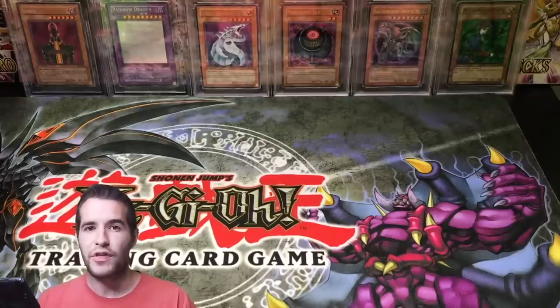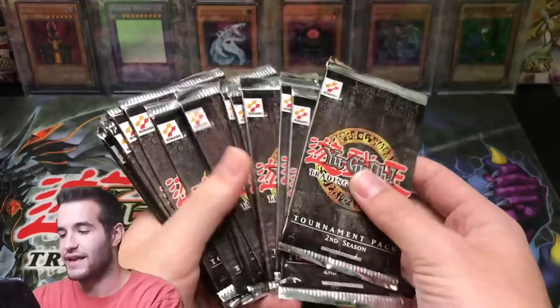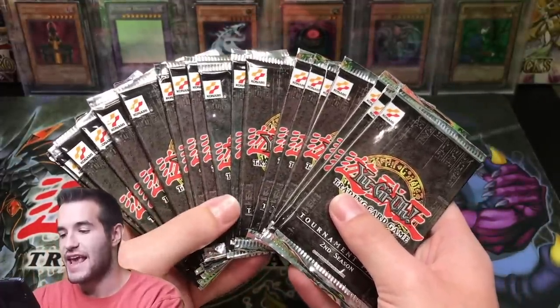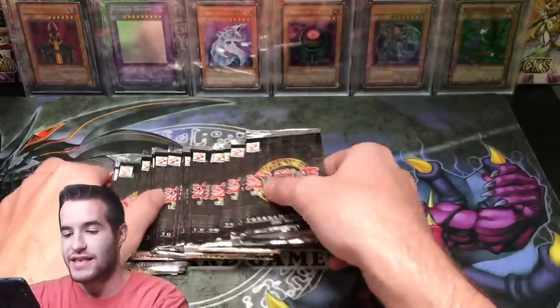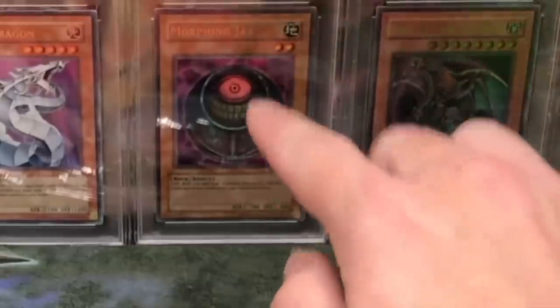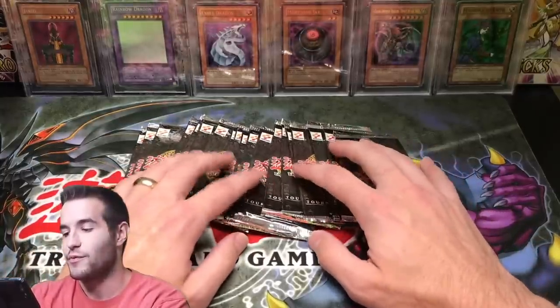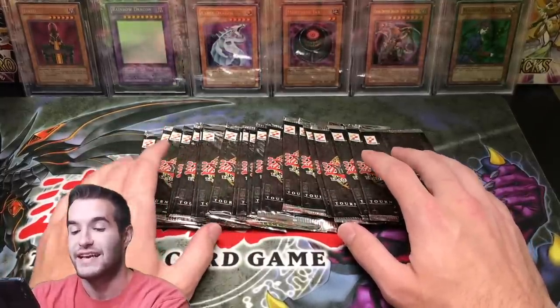What's up guys, Ruxin34 back with another epic opening. Today we'll be opening Tournament Pack 2 for the 18,000 subscriber special. We're doing 20 packs of Tournament Pack 2, and we're looking for the infamous Morphing Jar Ultra Rare. That would be absolutely insane, and some of the rares in the set are absolutely insanely priced.